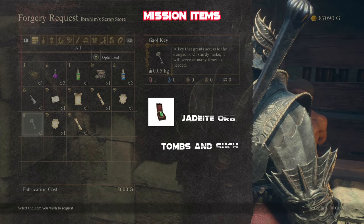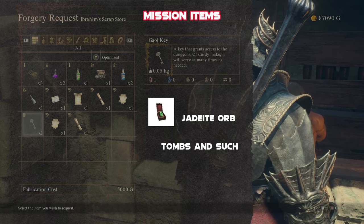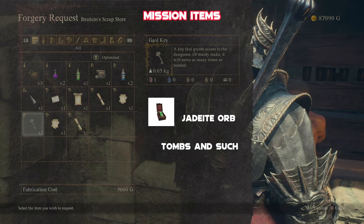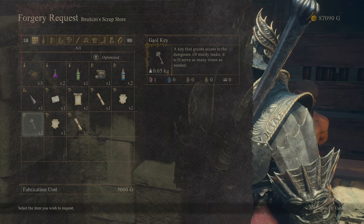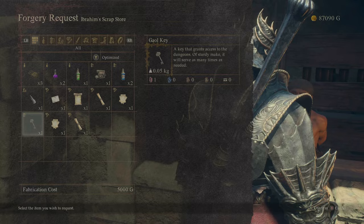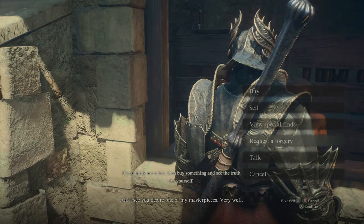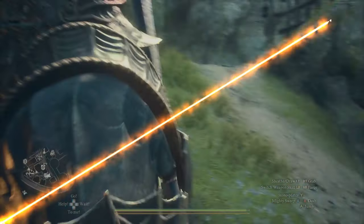One of the great things I found to forge was going to be some of your quest items. Things like the Gale Keys are absolutely amazing — means you can go back there and have a look if there's anything you missed. Other things such as tomes, and of course the Jadeite Orb, are absolutely amazing and allow you to complete the quests, sometimes in multiples, because you can give them to several people at once. I haven't tried every quest item, but if there's something you think you might be able to duplicate, there's a good chance you probably can.